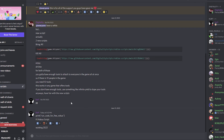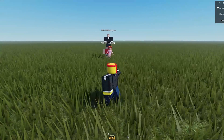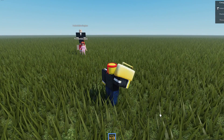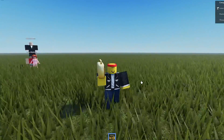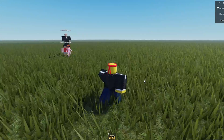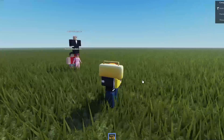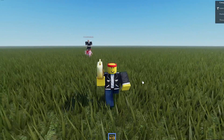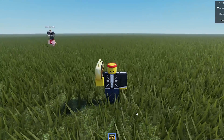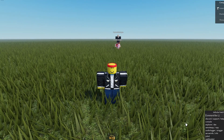I'll link his Discord server down below, so go get it and try out the script. Basically how it works is: first, you need to make sure that the game has a gear that you're able to drop. It uses the same killing method as the tool exploit, where you hook onto people with the tool and it kills them. Basically what this will do is kill everyone in the game. Once you have a droppable tool, you just want to load Infinite Yield.